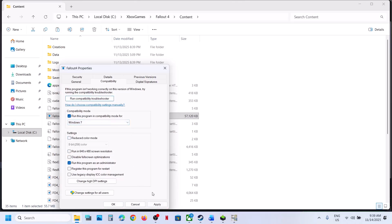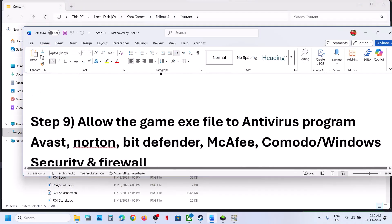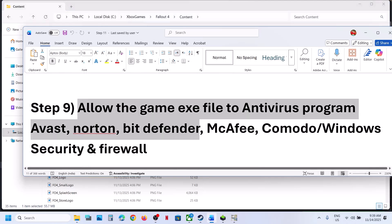You can also try Windows 7 compatibility mode — hit Apply, click OK, and launch the game. You can also try disabling full screen optimization — hit Apply, click OK, and launch the game. If putting a check on all these boxes still doesn't work, uncheck all those boxes, hit Apply, click OK, and follow the next step.